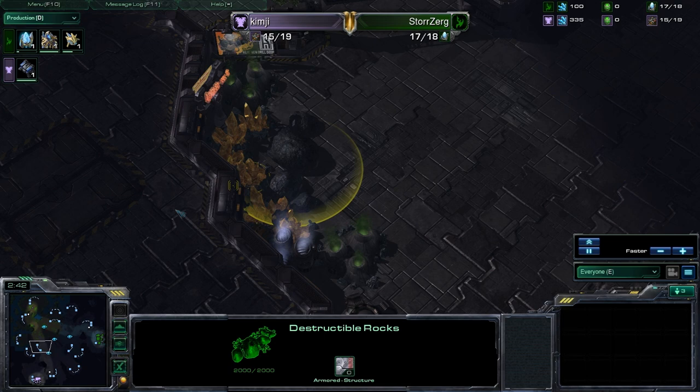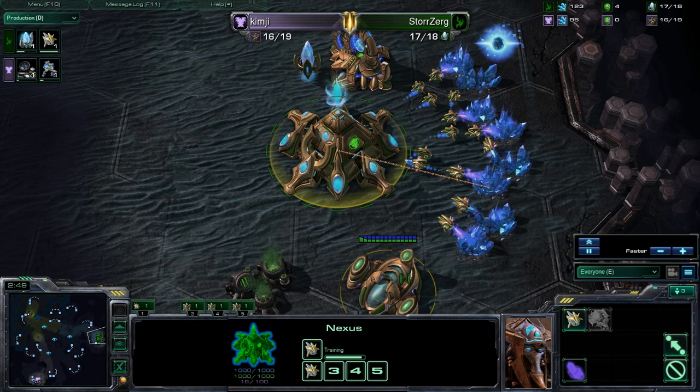The gold expansions are also blocked by rocks at the end. You can in fact land a base here and destroy these rocks afterwards, but you can't mine until they're cleared.